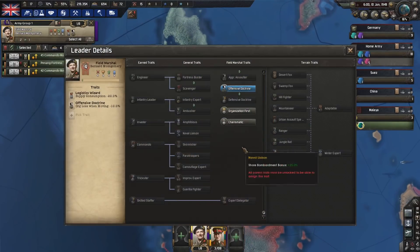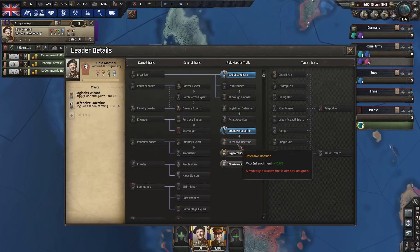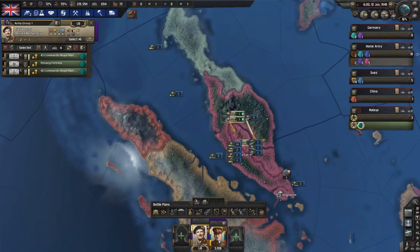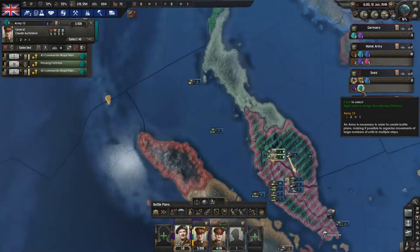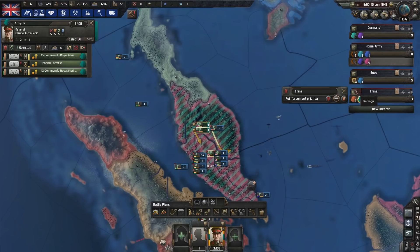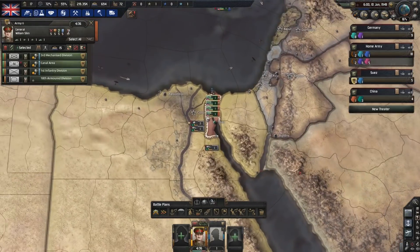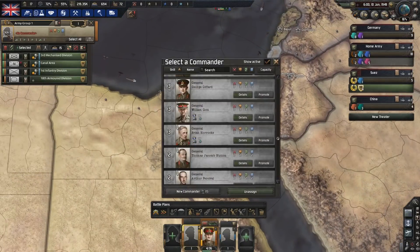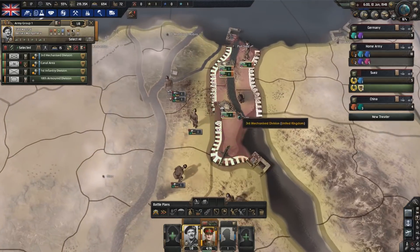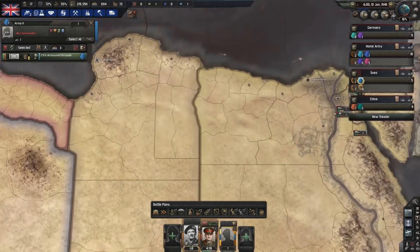Montgomery, thank you for the victory. Organization or charismatic? I wouldn't really call him charismatic myself. How about organization first? That seems more like a Montgomery move to me. Let's go, move it, follow me! Then you specifically go to the China region. You, the Army Brigade, you'll help out in Tripoli, because why not? We have a tank division over here now.